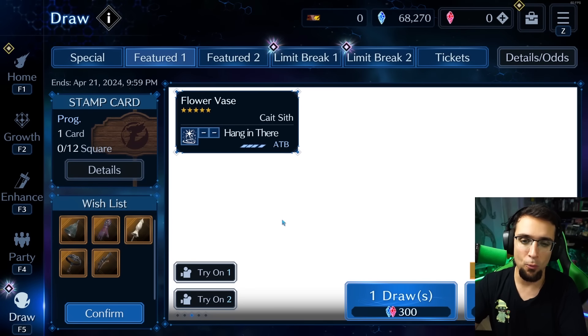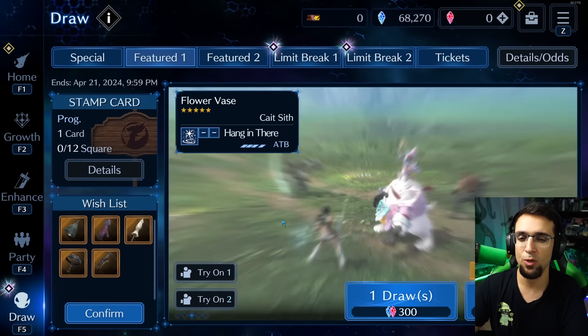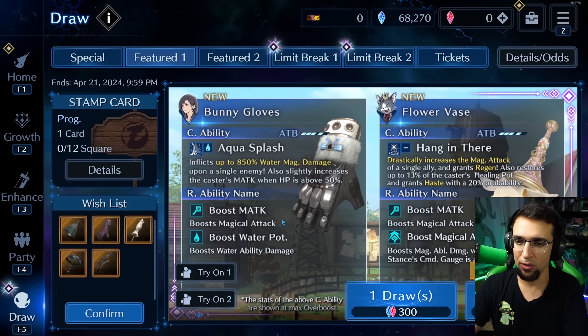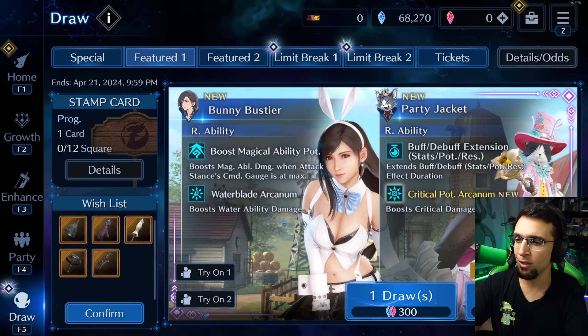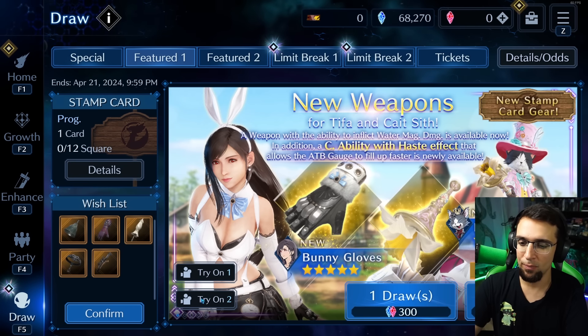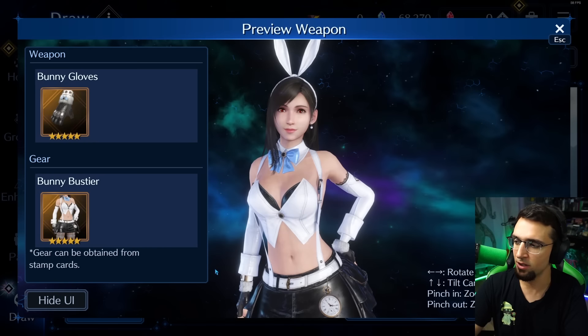Now let's talk about Tifa and Kate Sith. It's a really interesting situation with Kate Sith and his crit build — he can be one of the strongest physical non-elemental characters in the game, but he can also just be average. He comes with Haste, which has a 20% chance, so he's in an interesting place. I'll talk about him after, because Tifa is really easy to go over first.